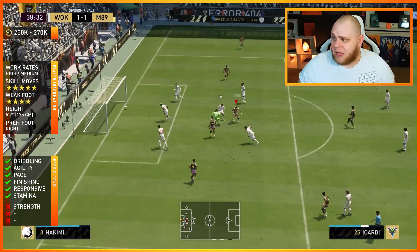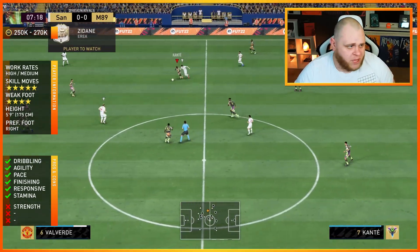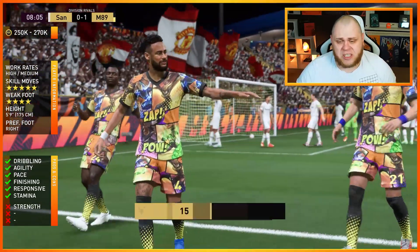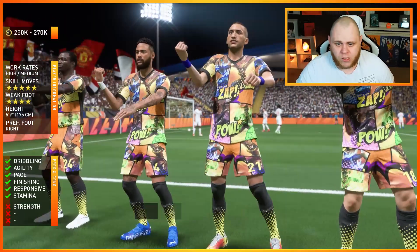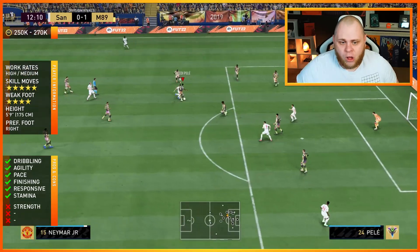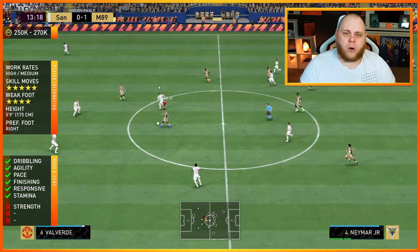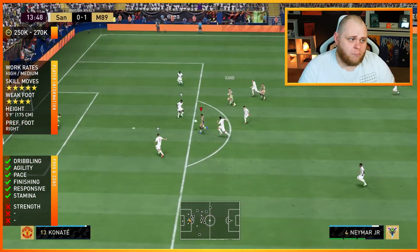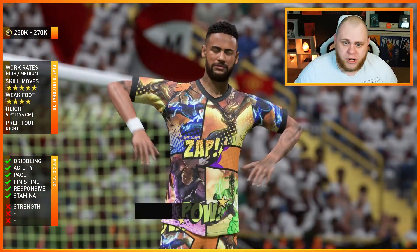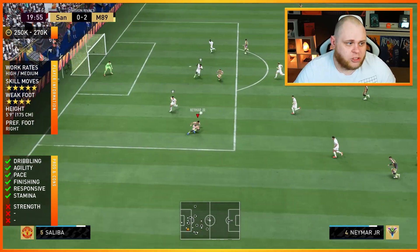Rainbow flick, fake shot — it's gorgeous. A drag back back heel — very interesting. Now the player information: a lot of you want to know if the lack of a five-star weak foot matters. You just saw that — left foot, back of the net. Does it matter? No. Five-star weak foot is a luxury for many cards; it is not a necessity. You can still score chances like that. A five-star weak foot comes in clutch from outside the area more often, but you've just seen a volley there — and it wasn't even with a five-star weak foot, it was with a four-star. Do not worry about the lack of five-star weak foot.